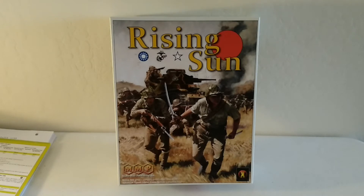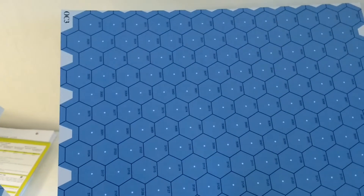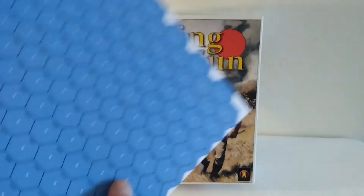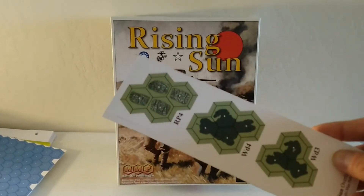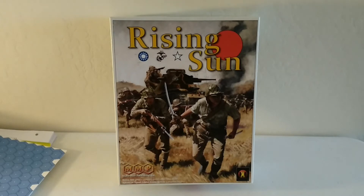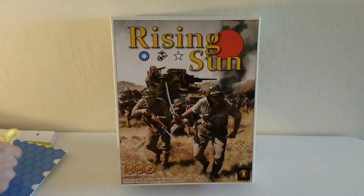Now let's get into the overlays. There are four sheets included here. These are overlays you cut out and trim, then place alongside map edges for amphibious assaults — nice long stretches of open water, possibly shallow areas. You'll also have smaller ones to add different terrain features whether it's jungle or rice paddies, and larger ones I've already cut out. You can see a trail going through thick jungle with lots of elevation changes — it's going to get nasty.